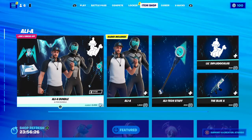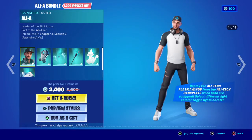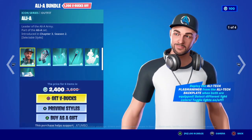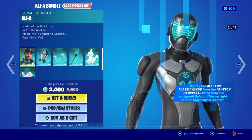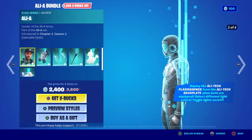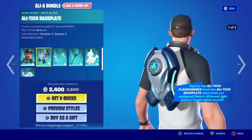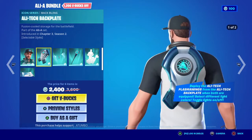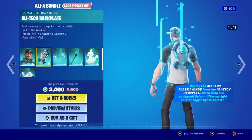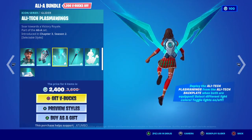Ali-A is in the item shop right now — the Ali-A bundle is in the item shop for 2,400 V-Bucks. Not a bad deal considering it's Ali-A. It looks nice, neat, and clean. It's got that nice Ali-A beard too. Then we have the Ali Tech backplate — the wings open up with plasma.